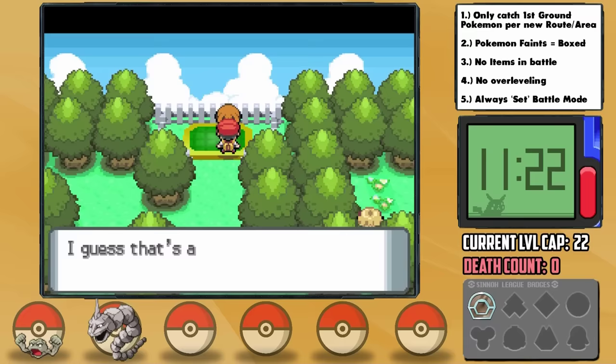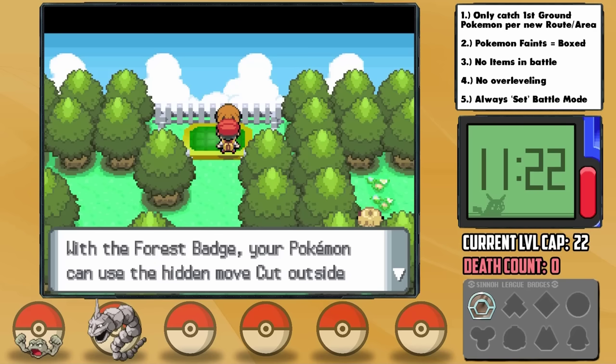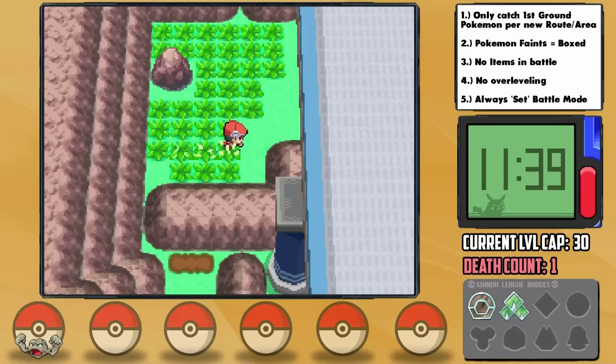Onix setting up the Sandstorm wasn't entirely necessary it seems, but it was a safeguard we had to have active in case Cherubi used Grass Knot on Geodude on the first turn. His sacrifice will not be forgotten. Perhaps more than any battle we've had in our challenges, this one I thought was impossible — with an instant one-hit KO move on all of her Pokemon on the face of it, and they outspeed without a boost too. Wow, let's go.